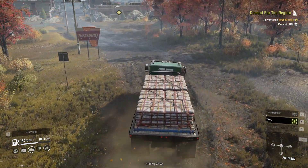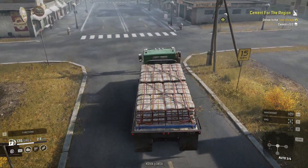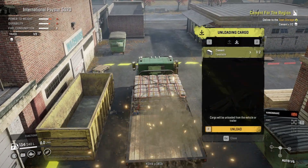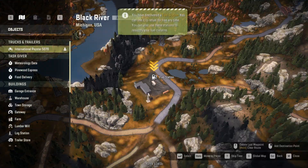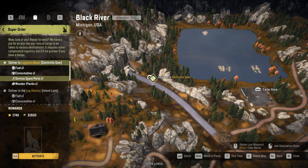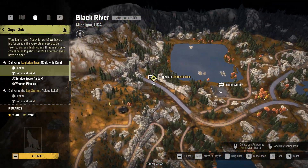We are in town already. AWD off. Go over to the warehouse. This thing turns like a freaking dream. You have been promoted to rank 17 — it wasn't easy but everyone is happy, here is your reward. Nothing really here for me to do. Looking at Husky Forwarding, there are only two cargo from this ship. In the super order we are going to start this in Smithville Dam — wooden planks, service spare parts.